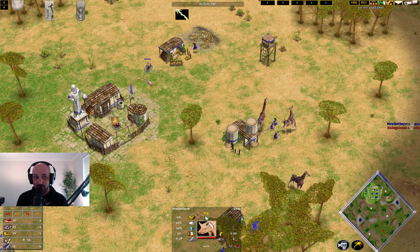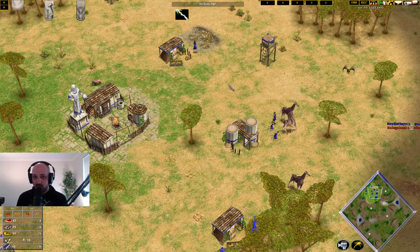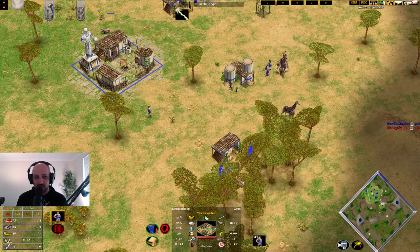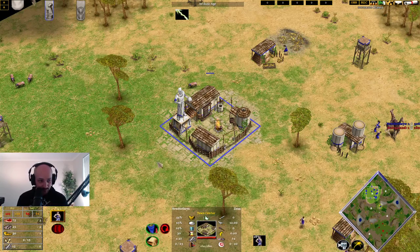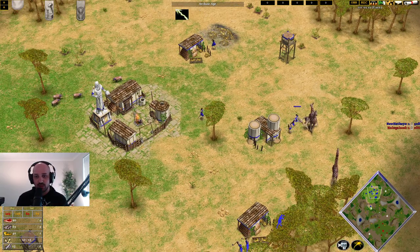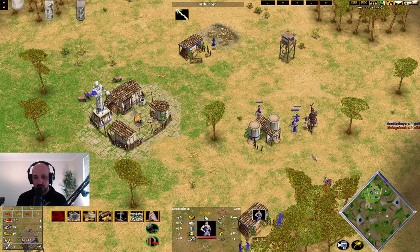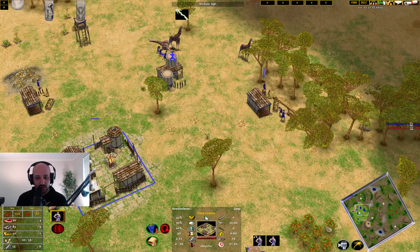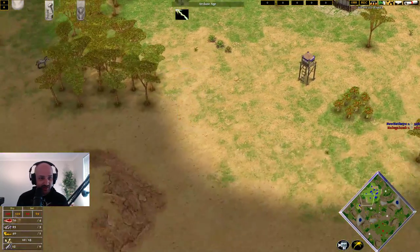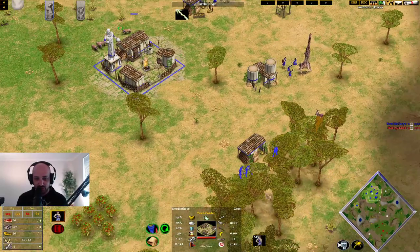This is going to allow us to get a very early pickaxe. Now you might think, I've only got one villager on gold — why do I want the early pickaxe? Well, it just means that I don't have to send any more villagers over onto gold until a little bit later, allowing me to get a cleaner early game advance. We'll be a little bit delayed there because of a missed villager train, but it shouldn't really matter.